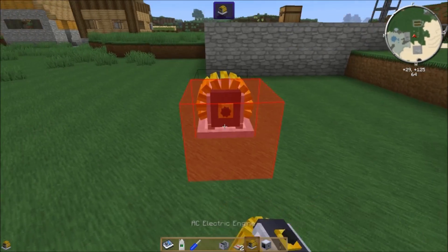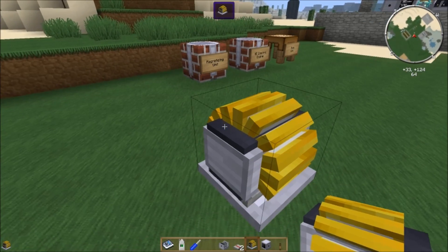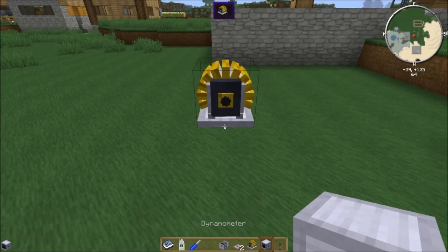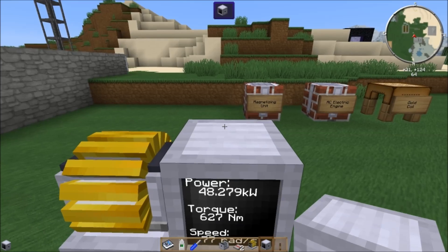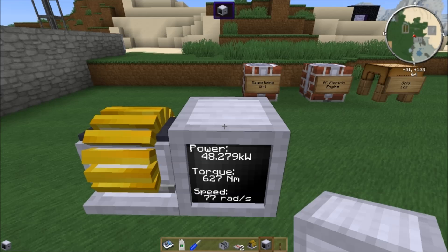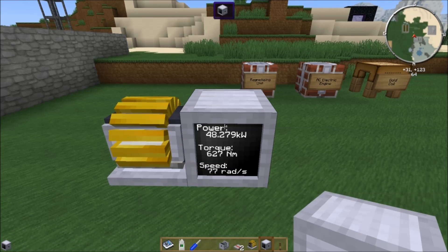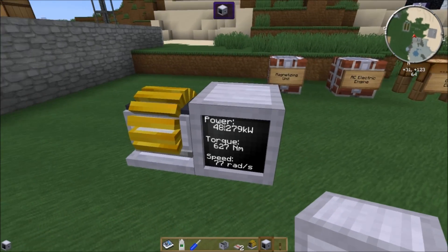The AC electric engine looks like this — I think it looks pretty cool. You'll notice that it's already turning right now, which is a bit odd. The AC electric engine is a bit weird. I don't know if it's just because this is an older version of the mod, but it seems to output power without requiring any of the things it's supposed to require. Right now it's producing 48 kilowatts at 627 newton meters torque with nothing at a super low speed, which is a bit strange.